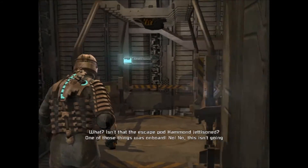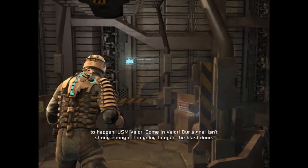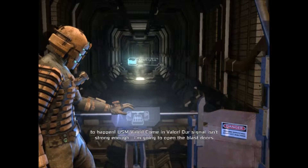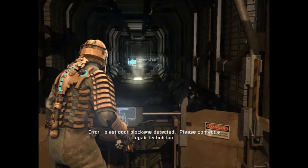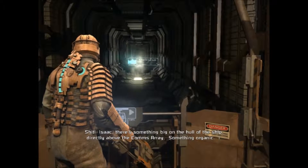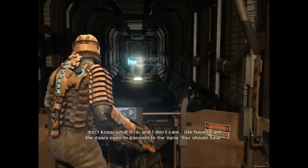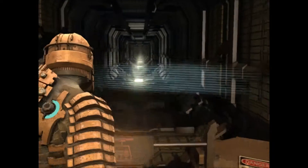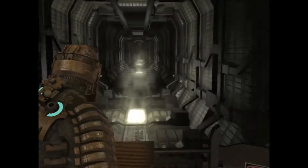What is it — the escape pod that Hammond jettisoned — one of those things was on board? No, no, this isn't going to happen. USM Valor, come in Valor. Our signal isn't strong enough. I'm going to open the blast doors to boost the signal. Error — blast door blockage detected, please contact a repair technician. Isaac, there's something big on the hull of the ship directly above the comms array. Something organic. We have to get the doors open to transmit to the Valor. You should have a clear shot from ADS cannon 48 — get to the cannon and blow it out into space. Can do.